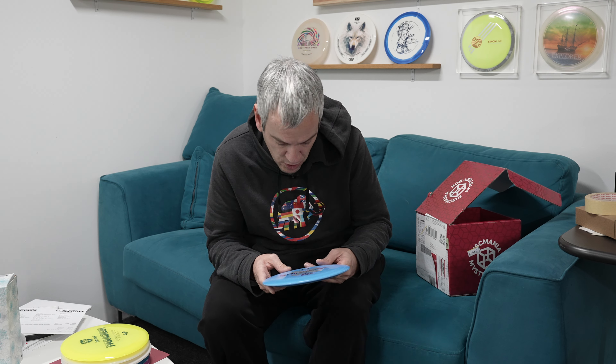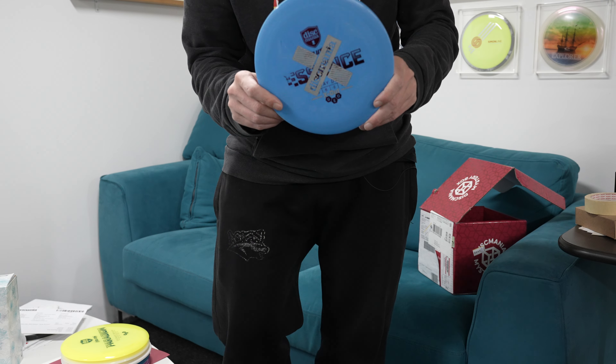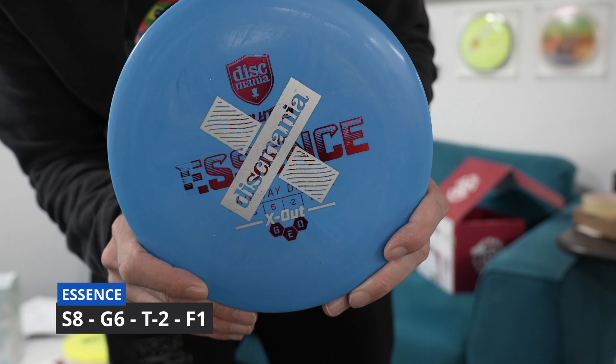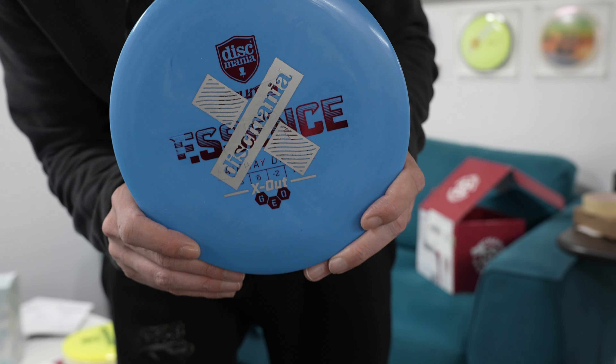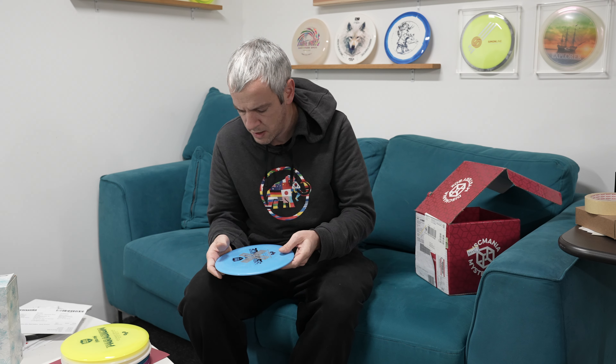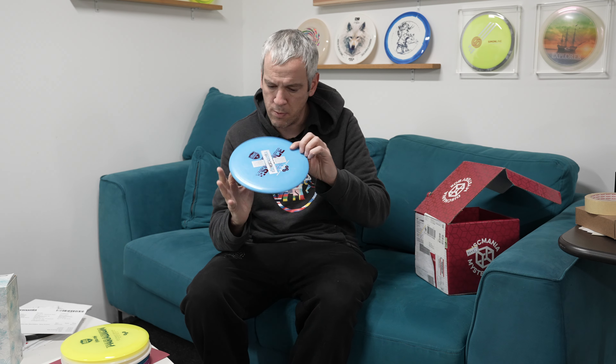Next is a Discmania Essence X-out in Geo plastic. The Geo plastic is the one that can be recycled — or is made of recycled plastic — with an X-out stamp. I had an X-out unboxing before; I can link it up there if you want to have a look at that X-out mystery box.